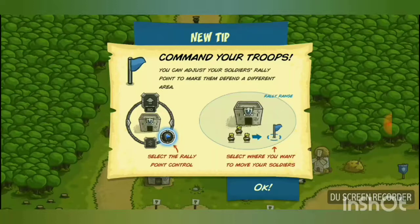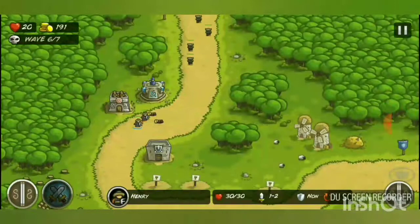New tip: 'Command your troops — you can adjust your soldiers' rally point to make them defend a different area.' You click the blue flag and it moves your soldiers to that new rally point.